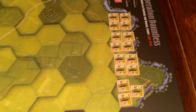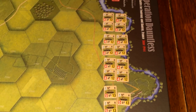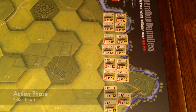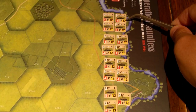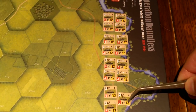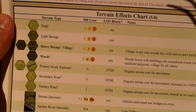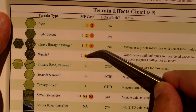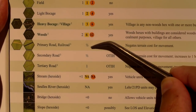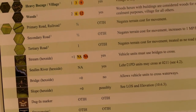The British get to go first and will try to get into good defensive positions to pick off tanks in the open. Movement costs: field is 1 for tracked vehicles, light bocage 2, heavy bocage and village 3, woods 6. Primary roads and railroads cost half movement, secondary roads half, tertiary roads 1.